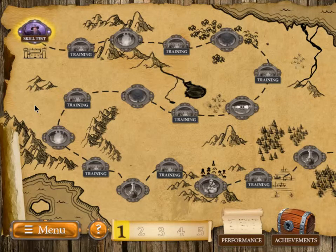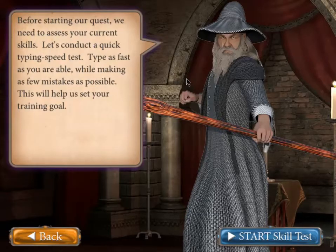When I first start the game it begins with a skill test. The premise of the skill test is to identify what our typing speed is right now and what we would like it to be when we complete the game. You cannot complete any of the other tasks until they light up, and they will do so in sequence. So we will begin the skill test.